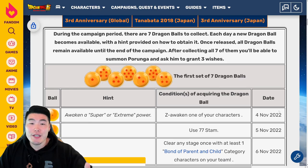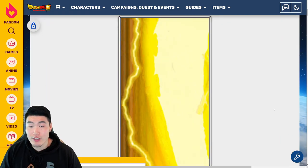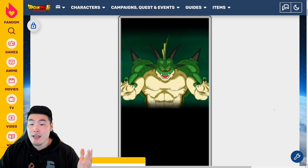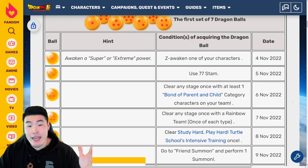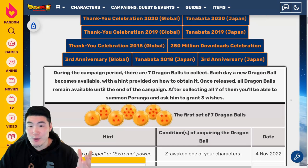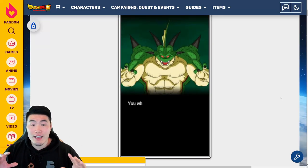Before we jump into it, in case this is your first ever Purunga campaign and you've never experienced something like this before and don't know exactly how it works: starting from the first day of the campaign, which was yesterday, November 4th 2022, we're able to collect 1 new Dragon Ball per day. Once we collect all 7 for a full set, we're able to summon Purunga and make 3 wishes for some nice rewards.